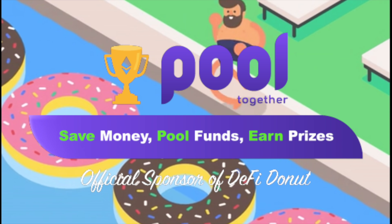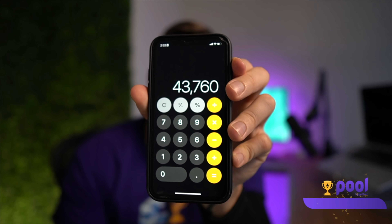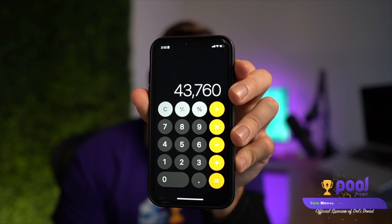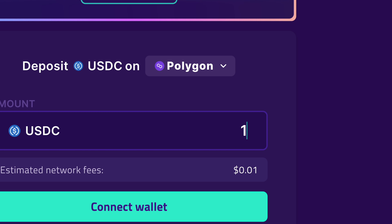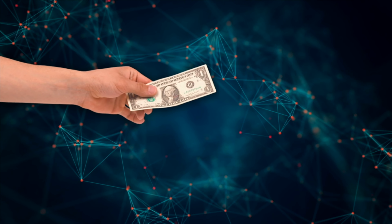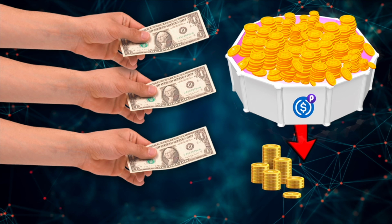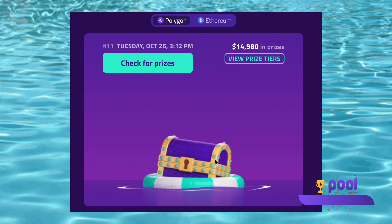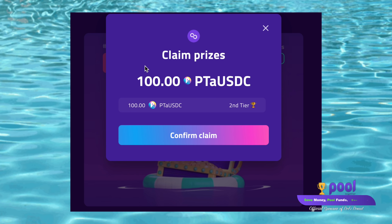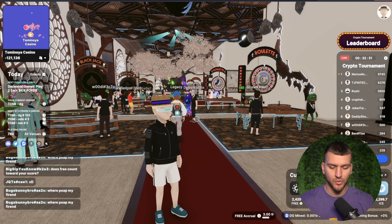Before we get into some awesome content, let's talk about the official sponsor of DeFi Donut — Pool Together — which allows me to give you guys free and frequent videos. Imagine having $73 in your bank account just to wake up one day to a balance of $43,760, because that actually happened to a Pool Together user just a few months ago. Pool Together is a no-loss crypto lottery — instead of your money buying tickets, it is pooled together with other people's funds to earn interest in the DeFi world. That interest earned every week is combined and distributed to a few lucky winners. You can withdraw your funds at any time, so you have absolutely nothing to lose. Head over to pooltogether.com and get paid to literally save money.